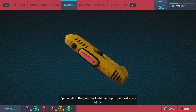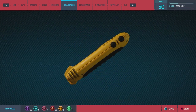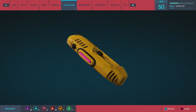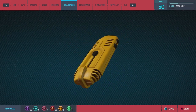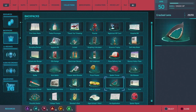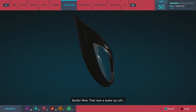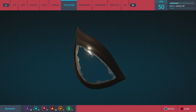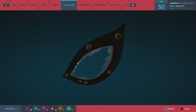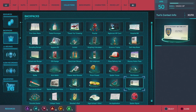'The jammer I whipped up to jam Vulture's wings — too bad he improved them after that.' That means the villains in this game are getting smarter — maybe they'll actually succeed someday. 'When Vulture cracked my eye lenses it almost blinded me — that was a wake-up call, had to upgrade to a stronger material.' Even though Doc Ock's arm cracked it back as well. 'Captain Watanabe gave me her cell number when she finally decided to trust me — she's risking a lot; if anyone finds out she's helping me, she'll lose her job.'